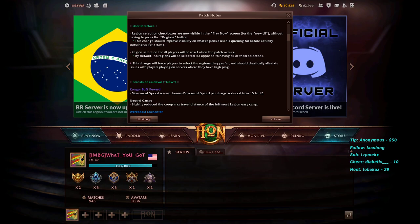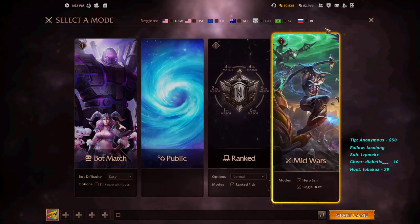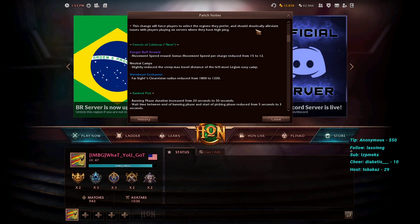Region selection checkboxes are now visible in the Play Now screen without having to press the Regions button. You can now see which regions you're queuing before hitting Play Now — a great change because it's easy to forget which servers you've selected. Region selection for all players will be reset when the patch occurs; by default no regions will be selected, forcing players to actively choose. This should drastically reduce the issue of players queuing on servers with high ping.